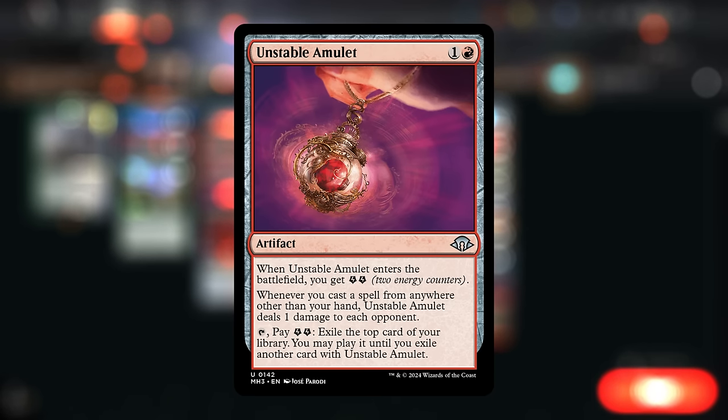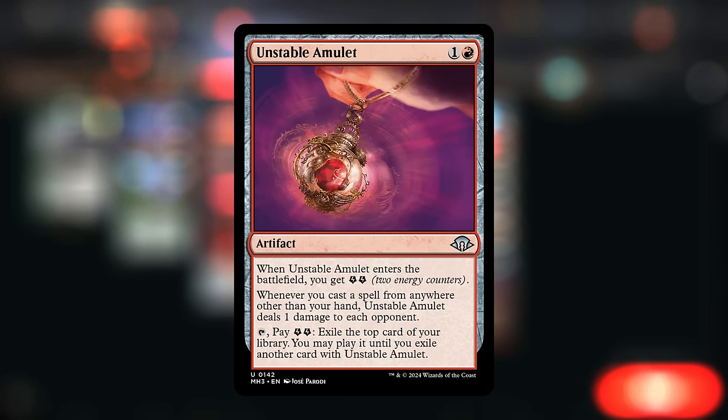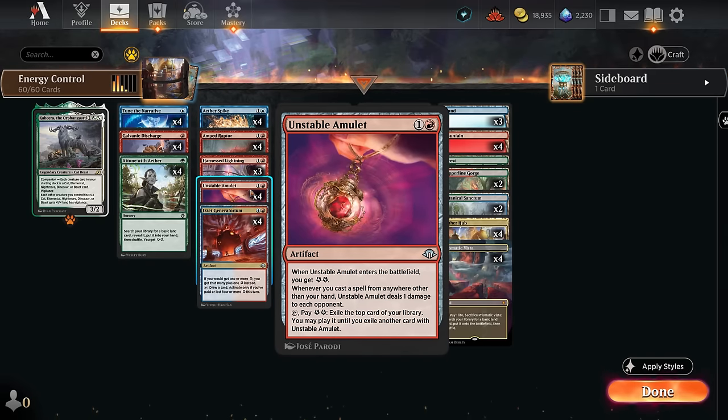Unstable Amulet is another source of card advantage. When it enters we get two energy, and we can tap it and pay two energy to exile the top card of our library, which we may play until we exile another card with Unstable Amulet — so it keeps churning out extra cards turn after turn. Whenever we cast a spell from anywhere other than our hand, the amulet deals one damage to each opponent. Also worth noting: if the opponent destroys our amulet but we've already exiled a card, we can still cast it from exile.